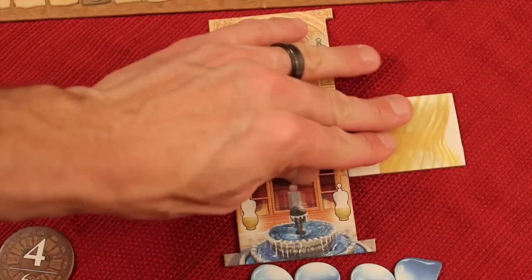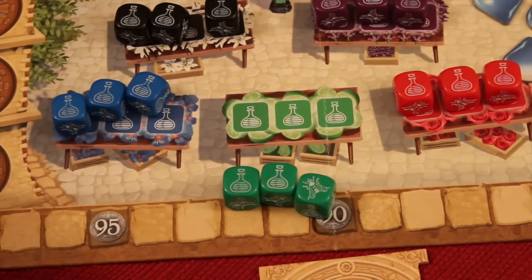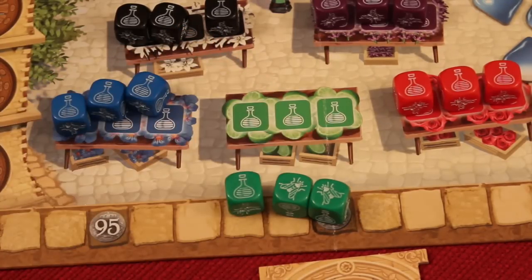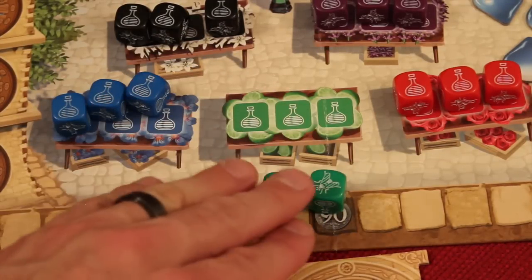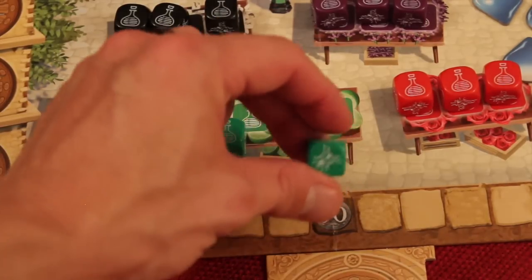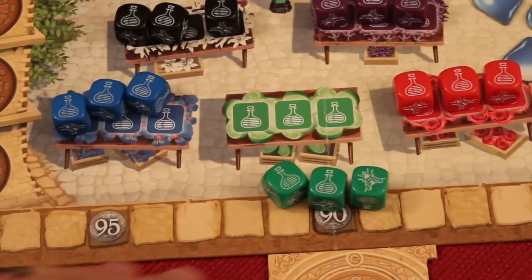Now about those water droplets — after you've done rolling, you can turn in one and discard it face up to re-roll all the flies of one color. You can also turn in two water droplets to flip any one die to a flask. Or turn in one to re-roll all the dice, though you must re-roll the flasks too. So there are several ways to use these to mitigate your dice rolls.